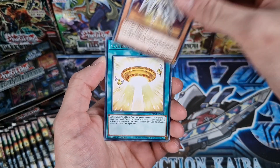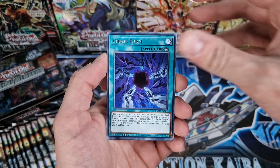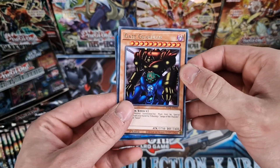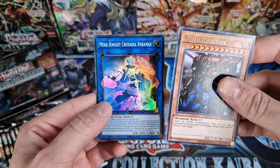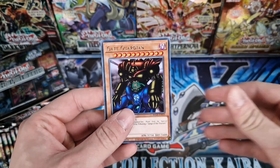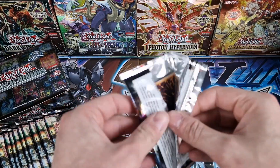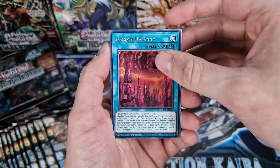We start off with Mechknight Yellow Star, Court of Justice, Mechknight Blue Sky, Chaos Form, Overload Fusion, and Gate Guardian. Mechknight Crusader, and Averamax - put that to the side. Gate Guardian - we want to try and get the collector's rare. It's not the most expensive one, I think it's only about £80, but it's Gate Guardian so why not.